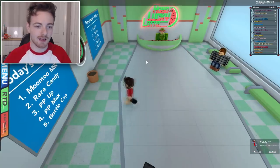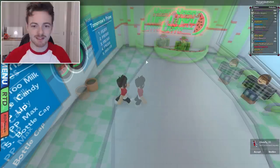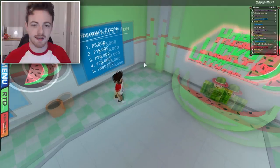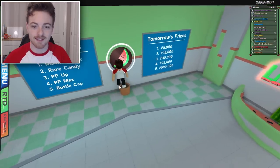I like it — the more you trade, the more people's Pokemon you have, the higher chance you win a better prize. So guys, let's see today's prizes. Oh, I love the way — oh, look at the camera change! Whoa, they're stepping up their stuff in this update guys. Today's prizes are Moo Moo Milk, Rare Candy, PP Up, PP Max, and a Bottle Cap. Tomorrow's prizes are 5,000 Poke Coins, 15,000, 30,000, 75,000, and 500,000. That's crazy!